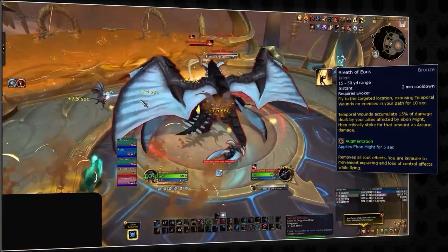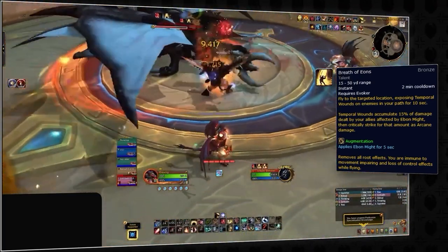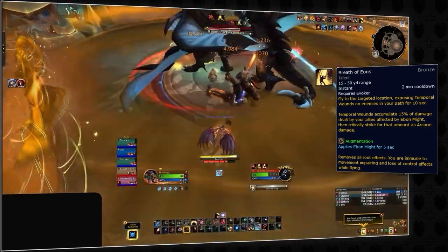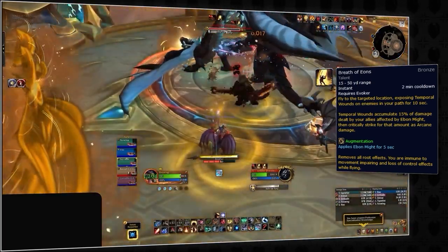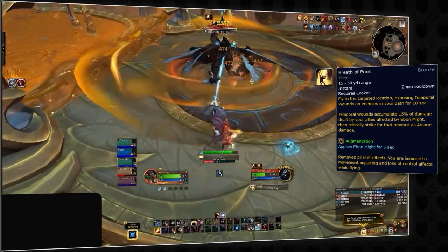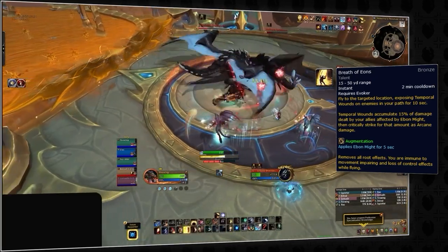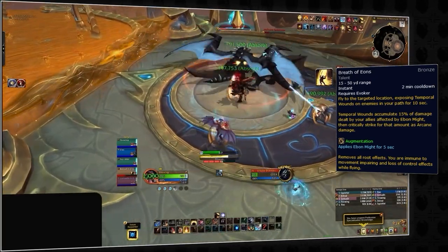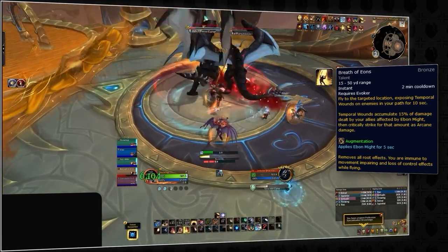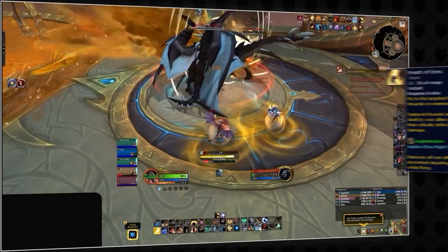Breath of Eons replaces Deep Breath as Augmentation's major offensive cooldown. When activated, the Augmentation Evoker takes to the skies and travels to a designated location, damaging all enemies in its path with temporal wounds. This debuff lasts just over 10 seconds and accumulates 21% of all damage dealt to the affected mobs by allies with Ebon Might. Upon expiration of the debuff, the accumulated damage critically strikes the debuffed enemies, resulting in significant damage. Breath of Eons is a two-minute cooldown and extends the duration of Ebon Might by five seconds.